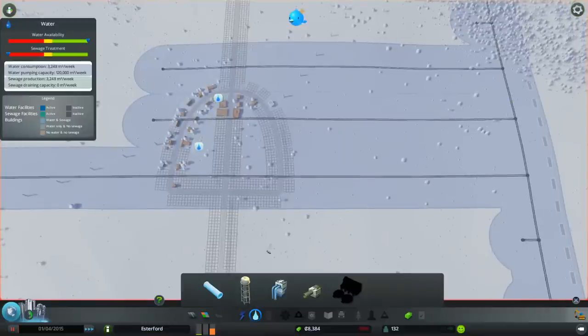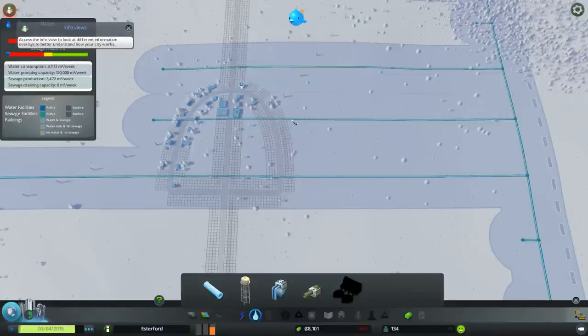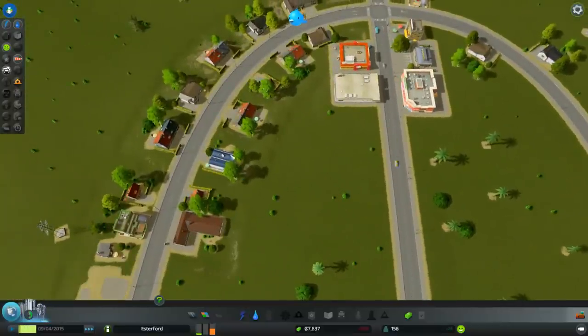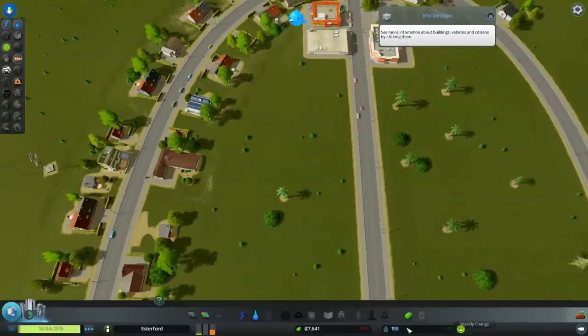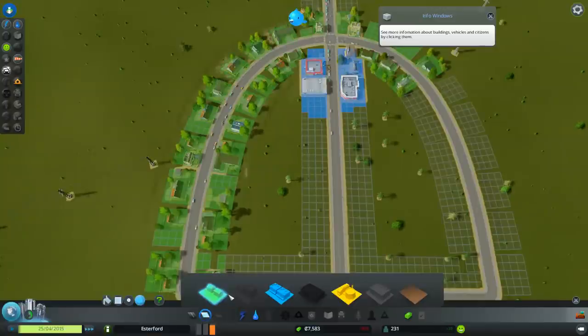Now we've got our pipes hooked up, so we should have water and electricity everywhere. Let's take it off pause - they've all stopped complaining! Let's get rid of this pop-up and close this down. All the flashing icons have gone away. Let's look at our profits - our population is at 165, 169, 172 and climbing, getting an extra 30 to 35 per week. Our current balance and weekly income: at the moment we're losing 112 per week, but that's going down as more people move in and start paying taxes.